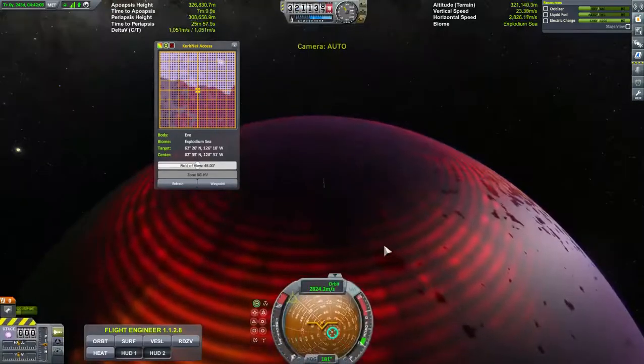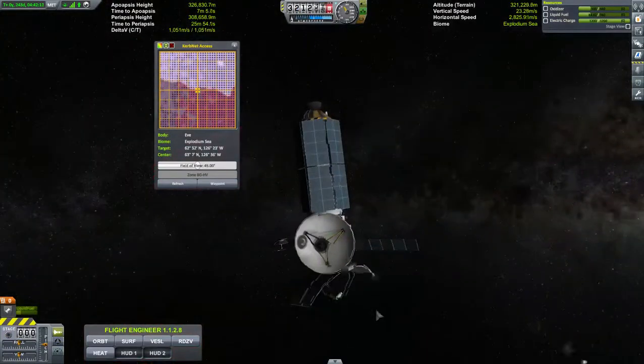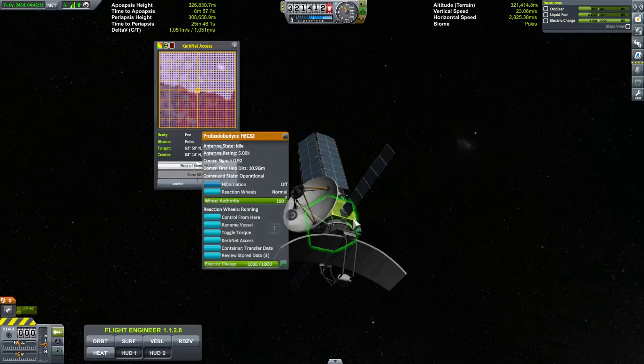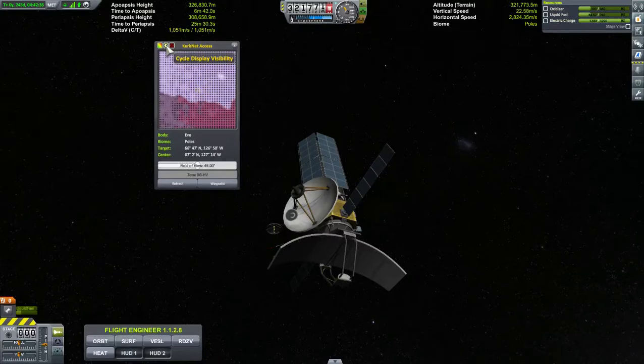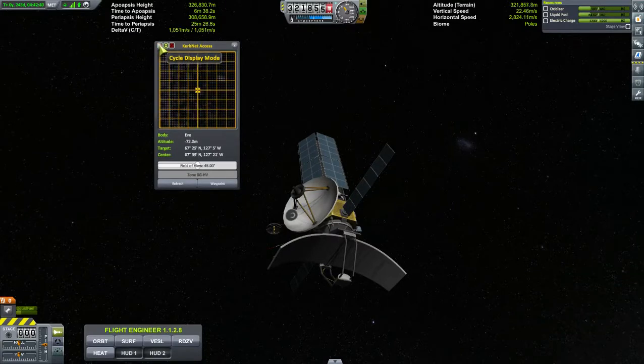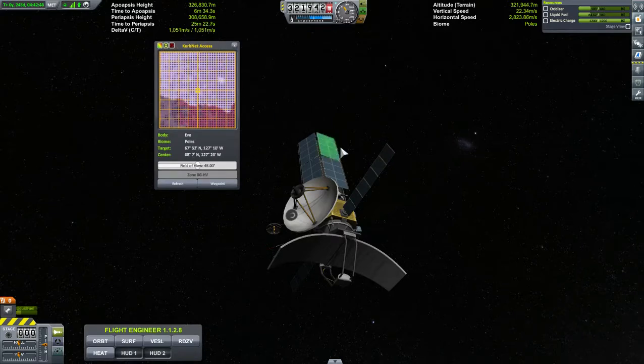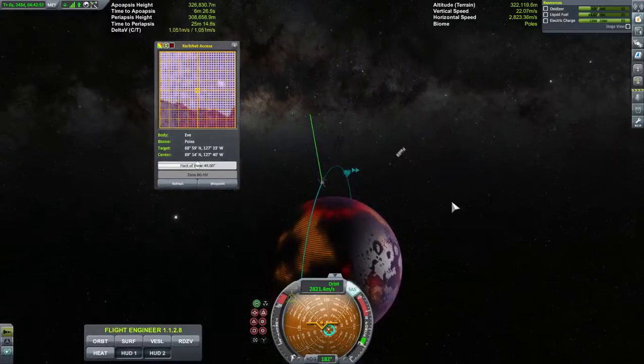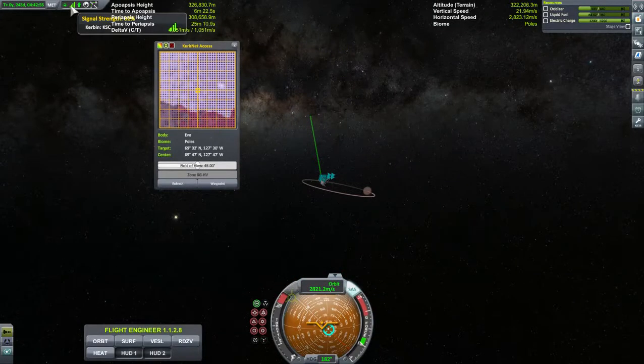That large scanner on the front, here on the top — that one. And this control pod right here has access to KerbNet, which is this. You can change the color. I'm over the poles now. We're traveling kind of fast going around the planet. We've got a signal — looks like it's direct to Kerbin. We've got full signal, there's no bounce — 92% strength going to Kerbin, going straight to the Kerbin Space Center. The large antennas outside Kerbin Space Center are picking up that signal.